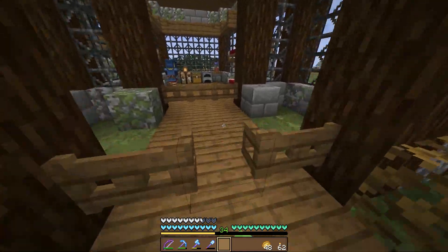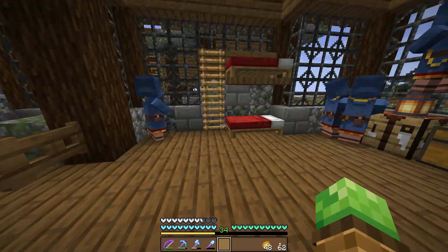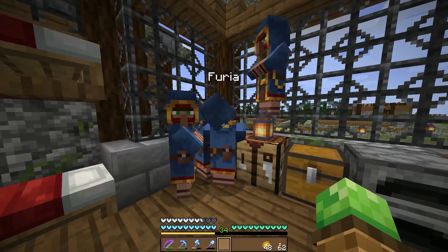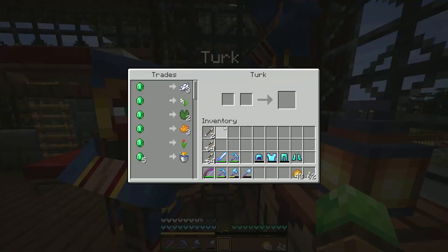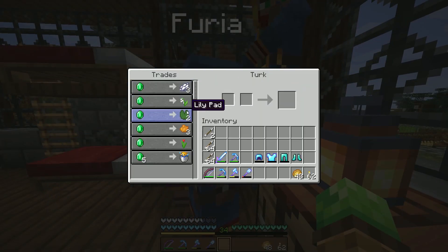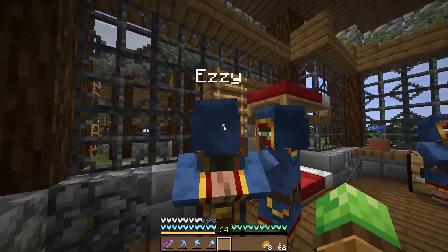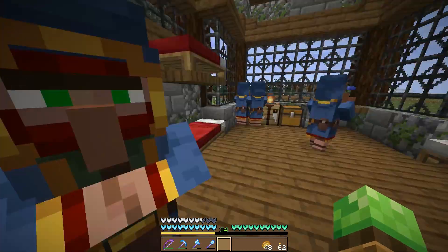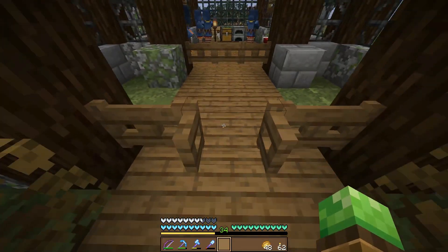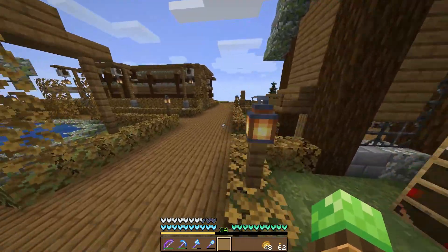I fixed up the situation a little bit and now I got a double entrance thing. I got some more of them, and I did name all of them. We got Sif, and then Turk who has lily pads, which I found again. We got Furia — I kept her because I like the fire coral block, they look pretty cool. And then Ezi for the glowstone. One of the villagers we had before had sea pickles, and I'm upset we don't have that guy anymore.